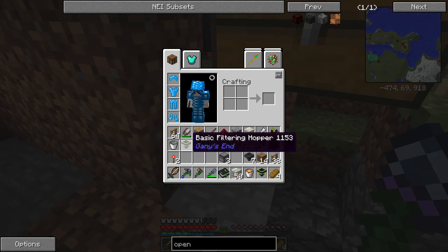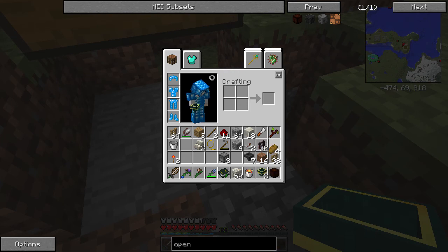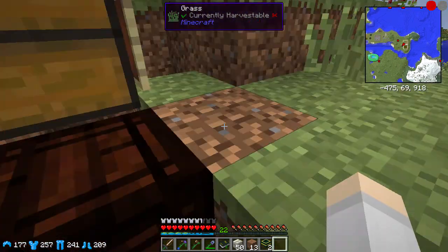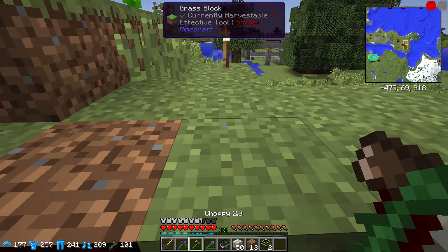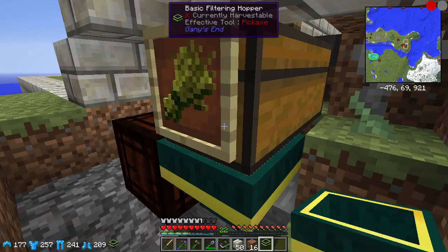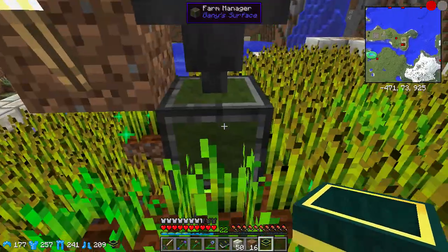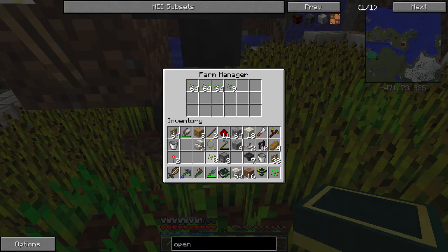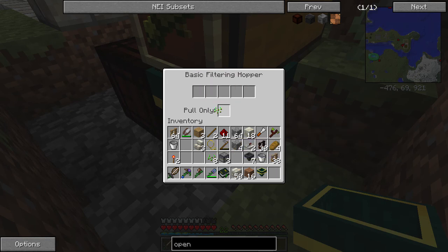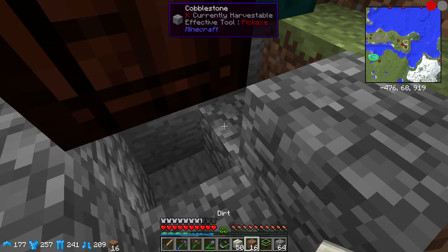I have some filter hoppers from Gany's End, and these things are pretty cool — they will allow me to filter what gets pulled. So if I hook this one up here and run one of these into here, we are going to put seeds into this one. Basically once this thing is full, the seeds will start to go into the chest instead. And we want to actually just pull the seeds straight into this open crate, and we're going to put a block of lava right underneath it so that the seeds just burn up and don't lag anyone out.